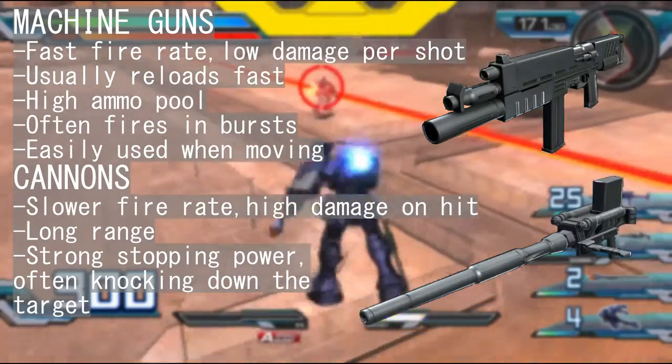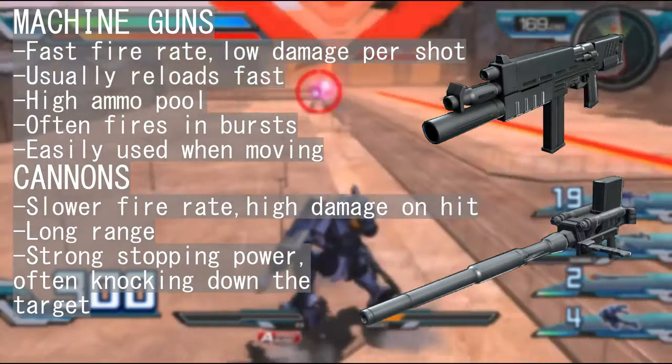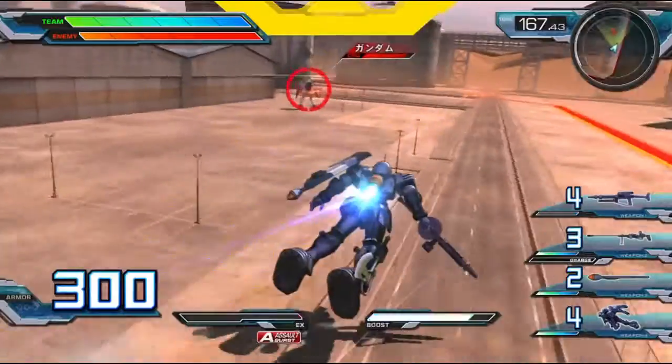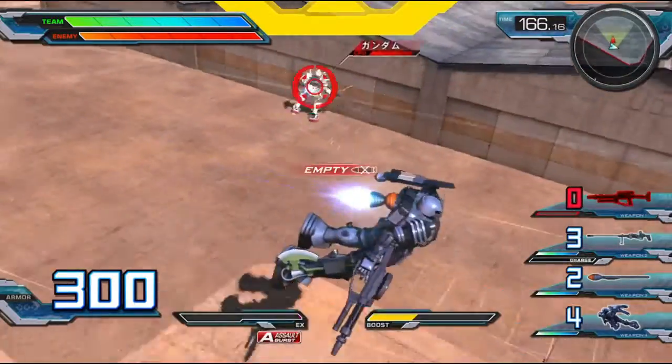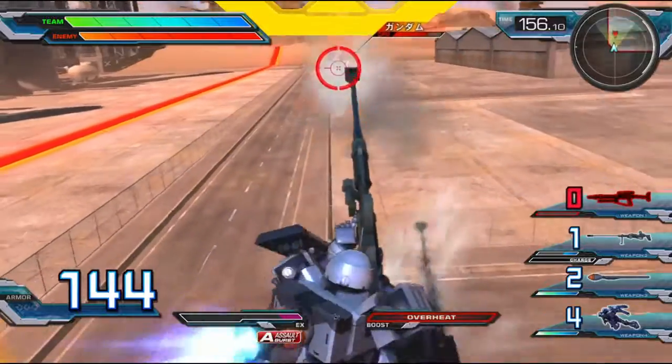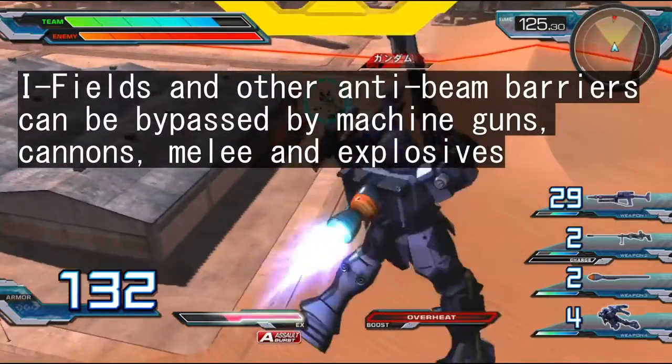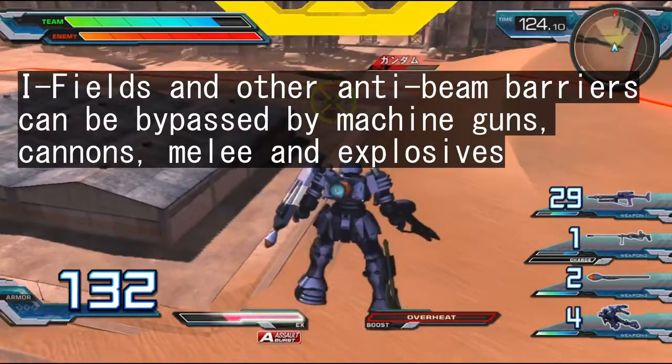Ballistic weapons lack the piercing properties of beams, but still remain a decent pick. The most frequent types are cannons and machine guns, with the former offering you slow yet deadly hits, and the latter opting for much weaker but faster hits. Their power usually varies from game to game, though their ability to ignore eye fields is mostly retained.